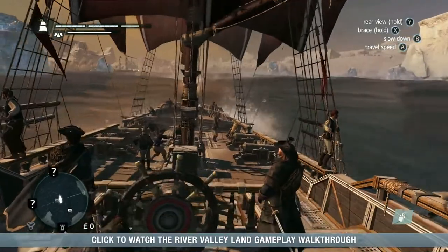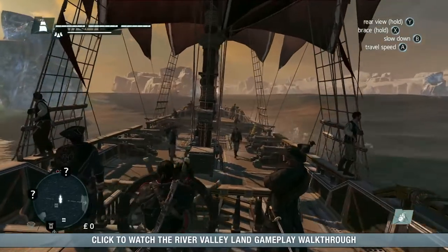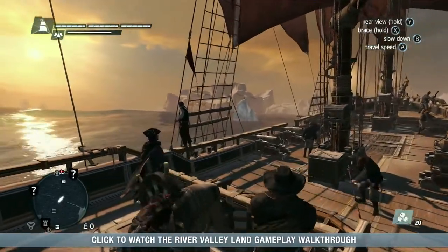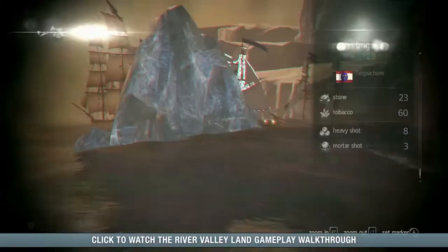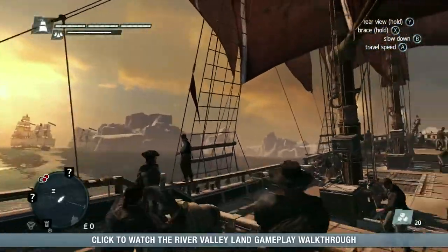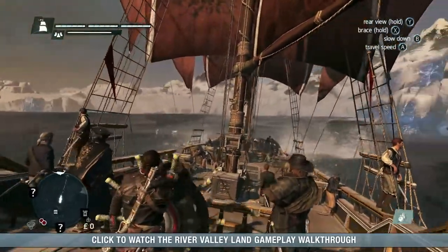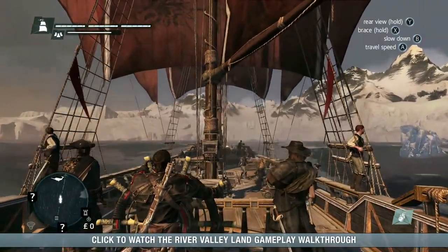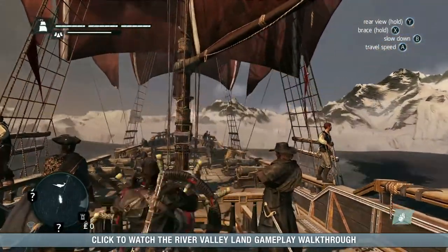You can also use icebergs as temporary cover during battles. In the distance, we can see some of the military activity found throughout the North Atlantic Ocean. In the war between the French and British, you can help the British by freeing their prisoners of war. You'll have to destroy two military ships escorting the prisoner of war ship without damaging it, otherwise the prisoners you're trying to save will be killed. There is also a harpooning site nearby. There will be many opportunities in the North Atlantic to harpoon whales and sharks. Hunting these animals will allow Shay to craft unique weapons and armor.